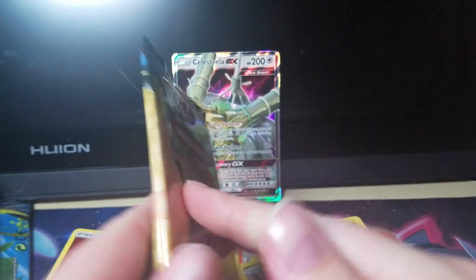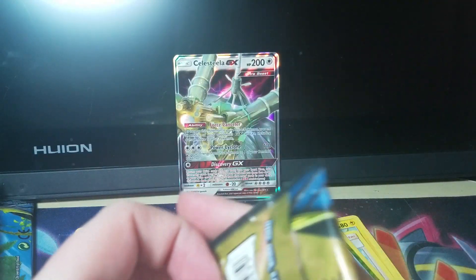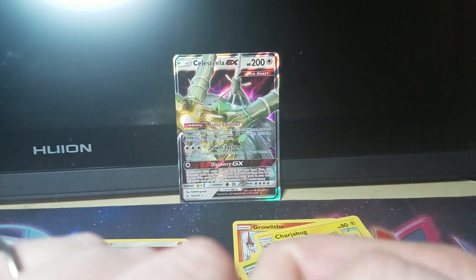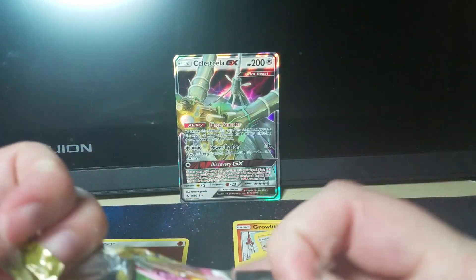Alright, we are moving on to the Reshiram and Charizard — I mean, Sylveon and Gardevoir pack art. I don't know why I struggled with that one. Sylveon and Gardevoir pack art finally did bring us some good luck. Let's just get in here.